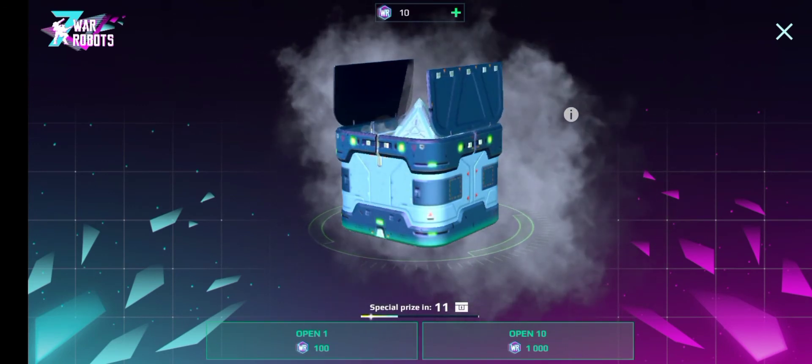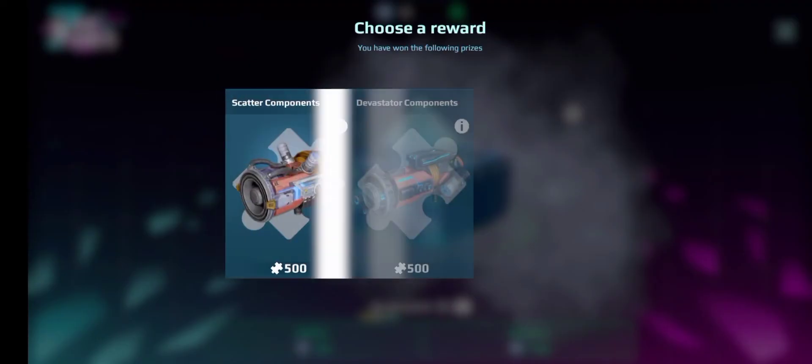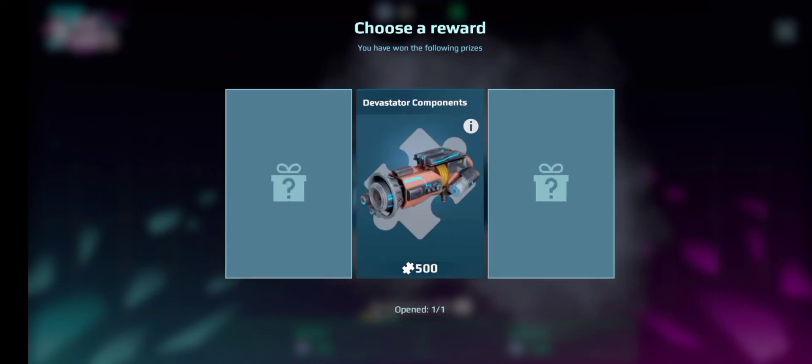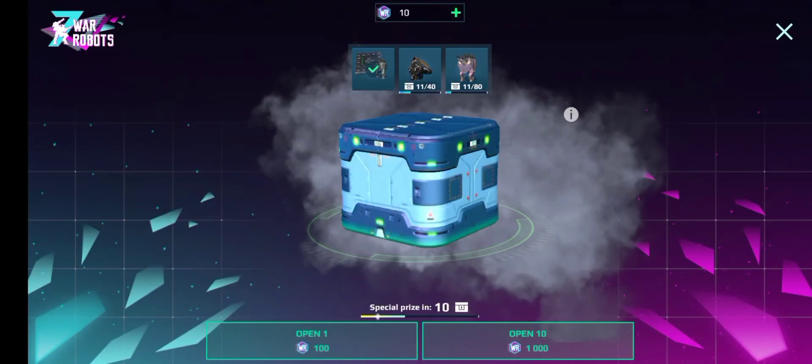What will we get for our last one? Please, something good. What are we going to get? I swear if I get the scatter components again. Oh yes, we got Devastator components! I'm so close to building a Devastator now.